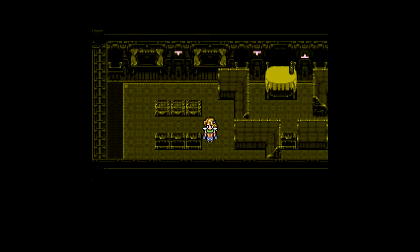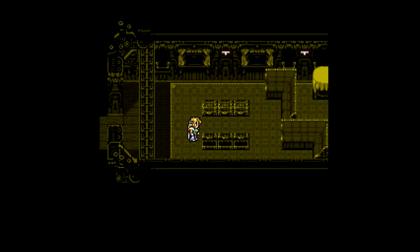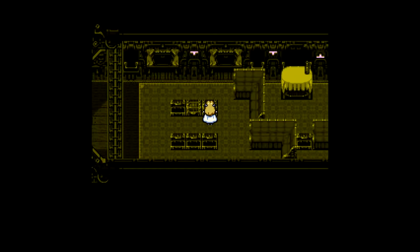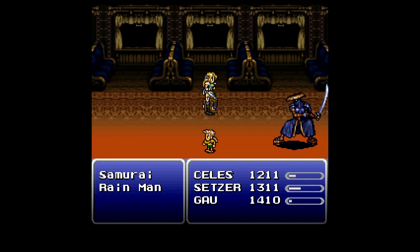How's it going everybody, and welcome back to another new episode of Let's Play Final Fantasy 6. We are back aboard the Phantom Train, and we've got a bit of a riddle here that I'm not sure how to solve. There's got to be a trick where you've got to set these chests in a certain way.